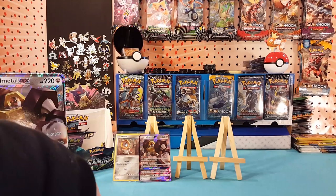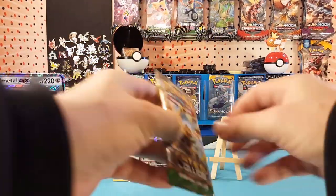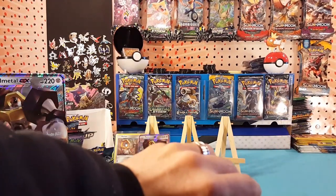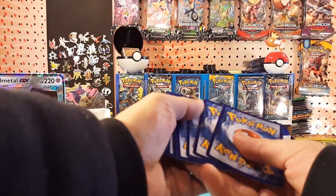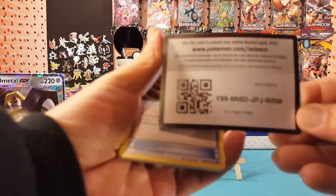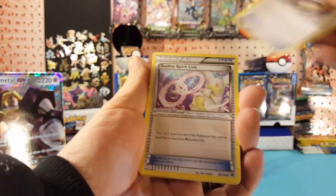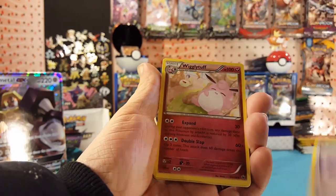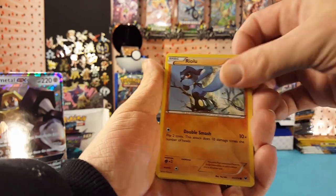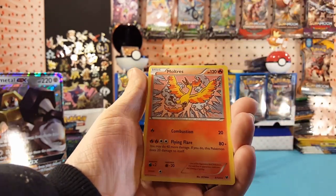We'll start from the oldest set and go to the newest, so we've got Fates Collide first. We pulled a code card, Random Receiver, Landino, Spirit Link, Wigglytuff, Whismur, Caterpie, Riolu, Cottonee, Burmy — Jigglypuff is the reverse holo and Moltres is the regular rare.